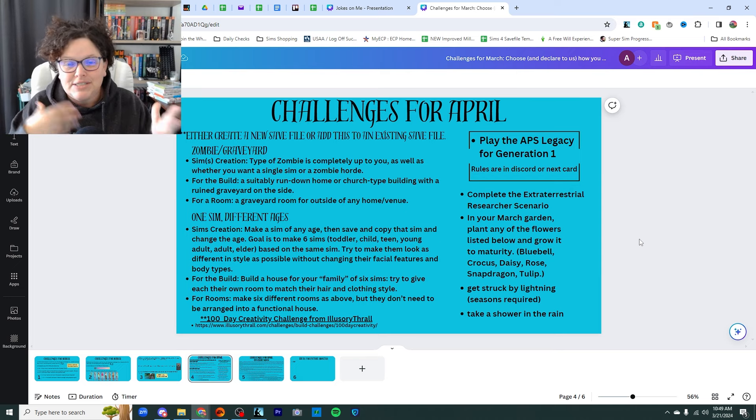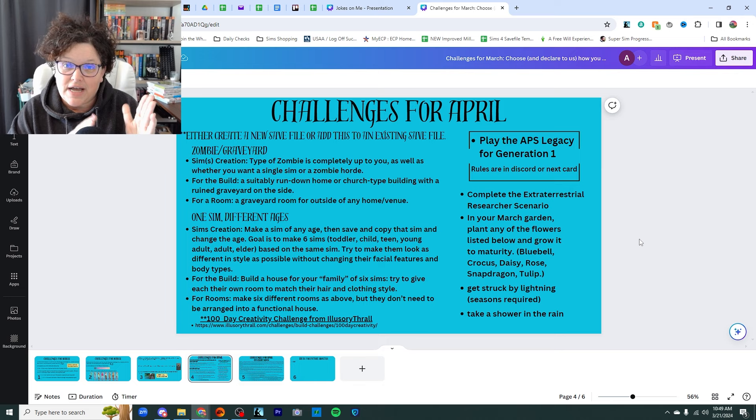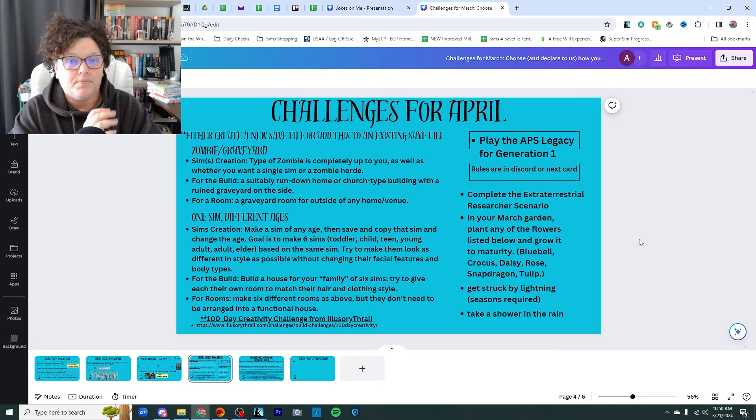Because April is supposed to be known for its showers, we have two challenges: get struck by lightning, and take a shower in the rain. Both go along with there being rain or thunderstorms. In order to get struck by lightning, you have to have the thunderstorm option checked in your game options. You will not die from being struck one time, but possibly if you get struck more than once, your Sim could die.